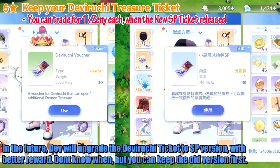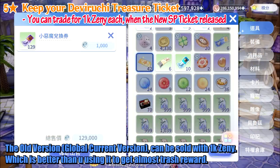In the future, the dev will upgrade the Diviruchi Ticket to an SP version with better rewards. Don't know when, but you can keep the old version for now. The old version — the global current version — can be sold for 1k Genie, which is better than using it to get a trash reward.